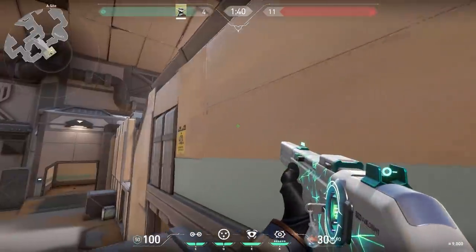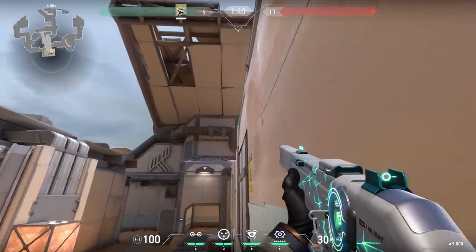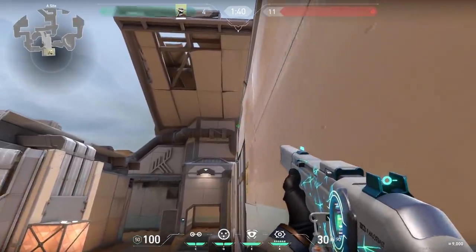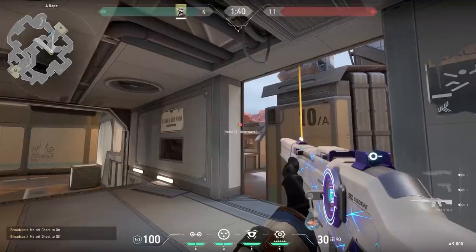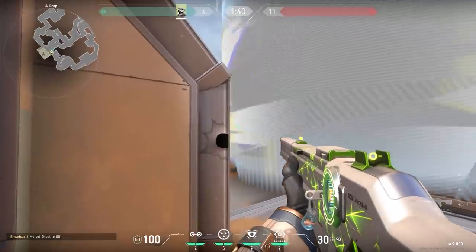Now a cool Cypher one-way. Stand in this corner and aim at the middle iron thingy. Walk forward till your crosshair is at the first iron thingy, then jump and throw your cage. Your cage will land on top of the building. You might need to practice this a little bit but when you do it often it's very easy to get consistently. After you throw your cage go to ropes and kill the enemies from there — the enemies won't be able to see anything.